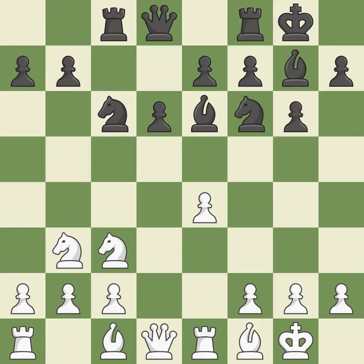This develops a Rook off its starting square, getting it into the action. This offers to exchange pieces of equal value. It is the last book move.